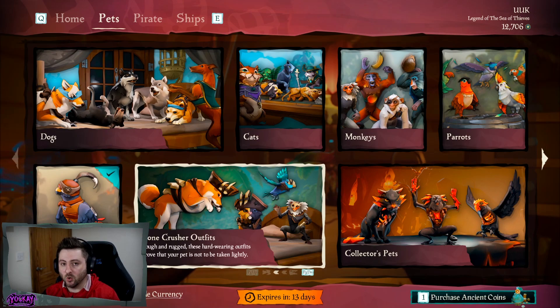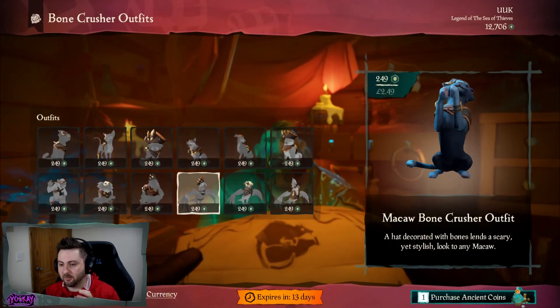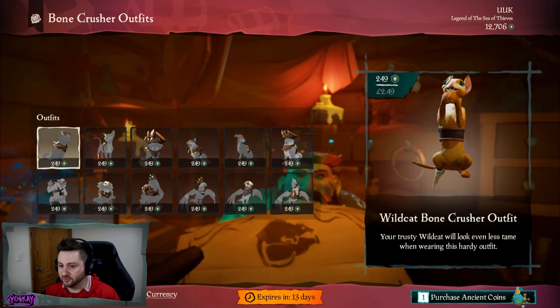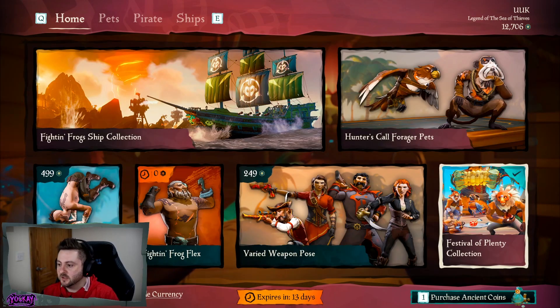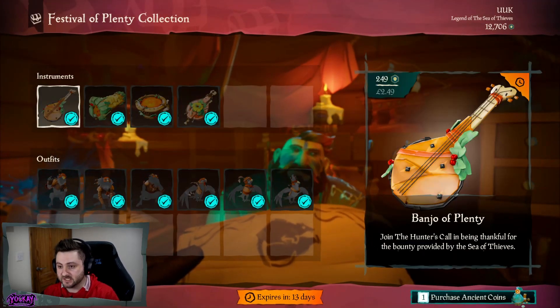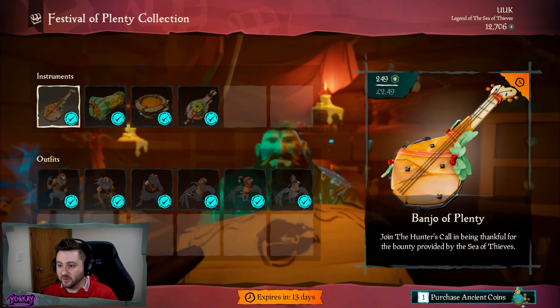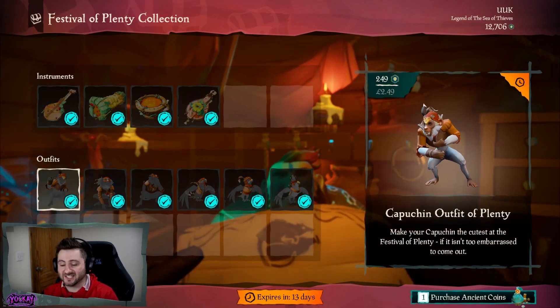Along with the pets we also have the Bone Crusher Outfit Pack. These are brand new to the store and there are 12 in total, at 249 Ancient Coins each. We also see a return of the Festival of Plenty Collection, which has been in the store previously. If you haven't already, we've got four instruments along with six pet outfits.